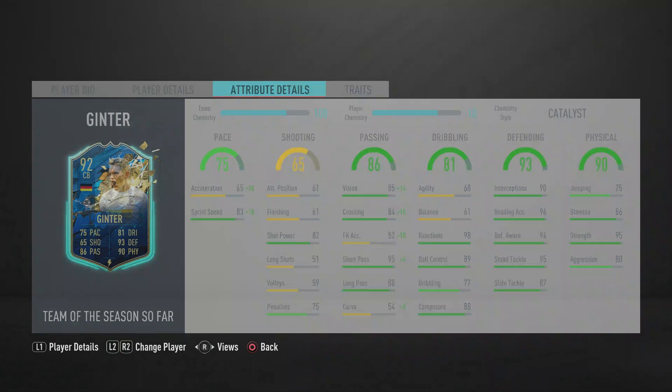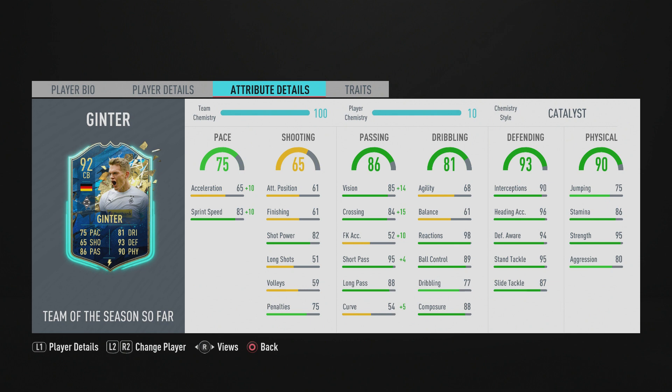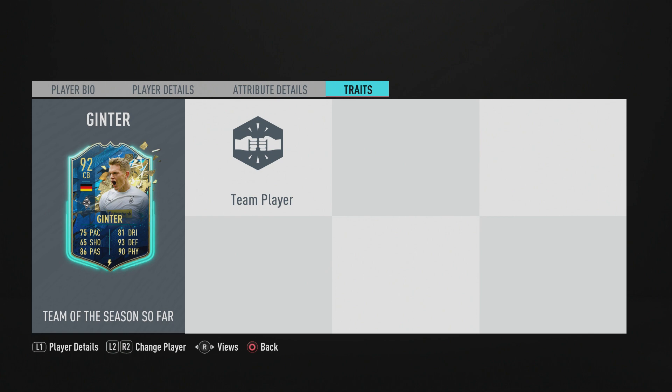Ginter has 98 reactions, 89 ball control, and 88 composure. Looking at his defensive stats: 95 standing tackle, 94 defensive awareness, 90 interceptions — and 96 heading accuracy is insane. Slide tackle lets him down a little. Going to his physical, he's got good stamina for a center back and 95 strength is phenomenal.